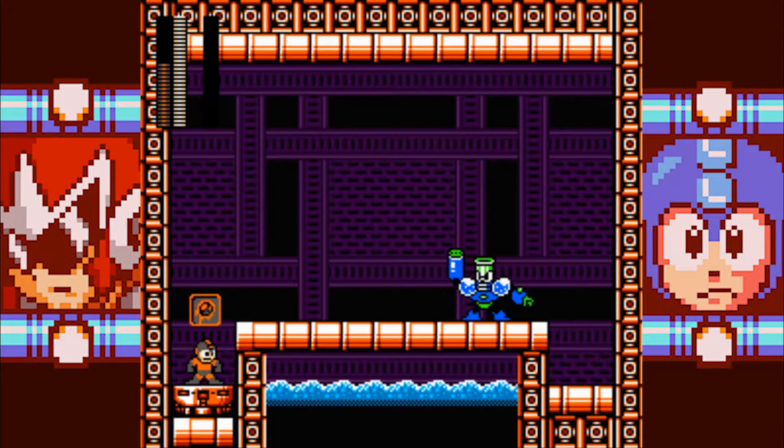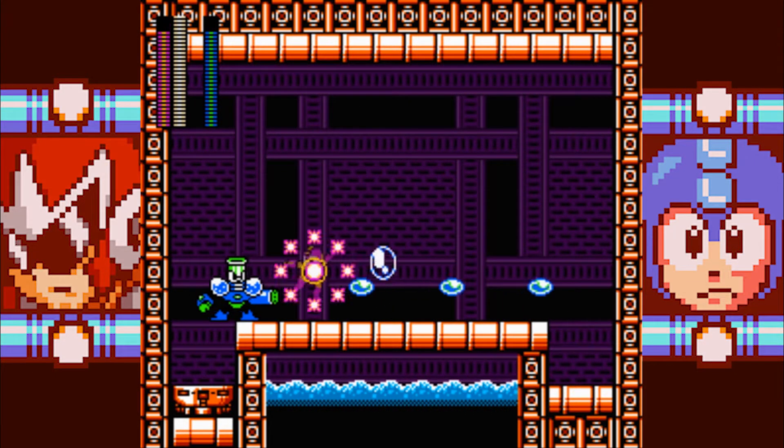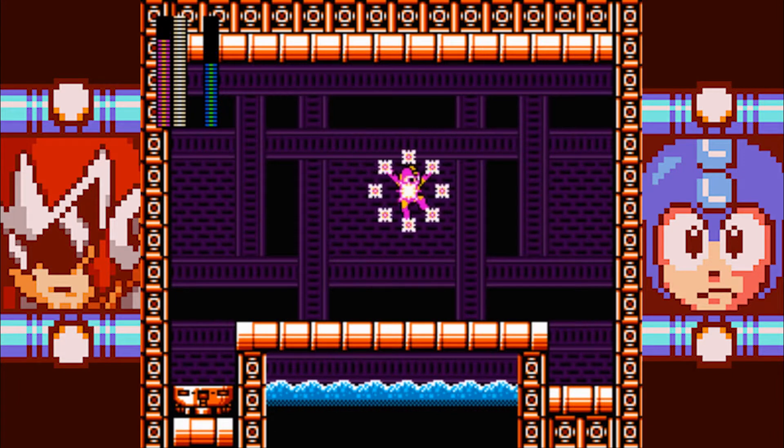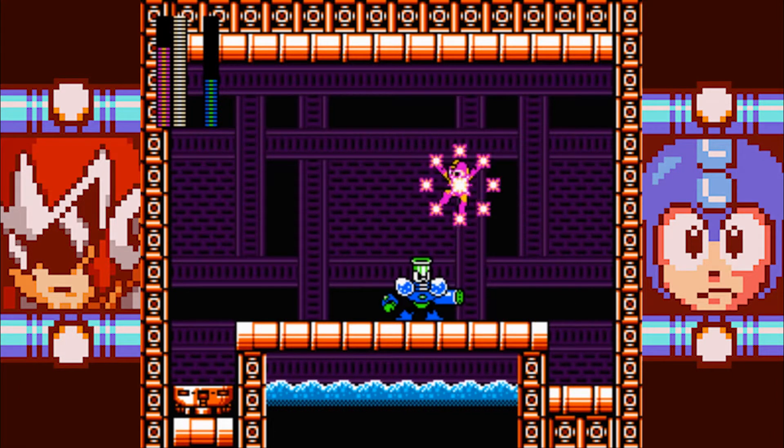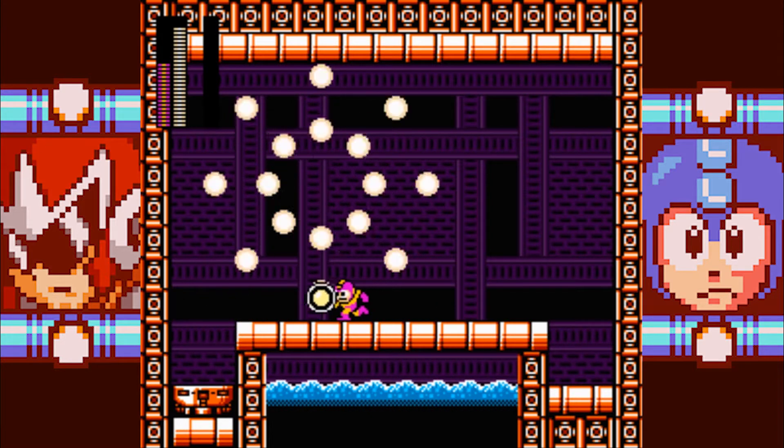Soak Man — that means we use Zap Barrier. I now know how to use the Zap Barrier against a boss. A lot easier than I made it out to be the first time.